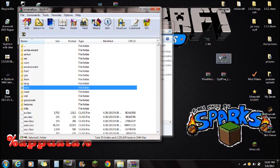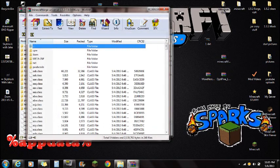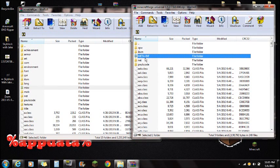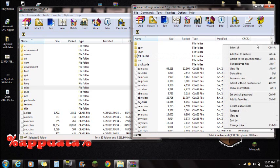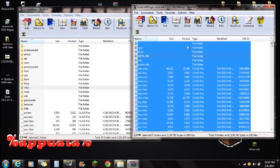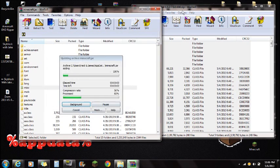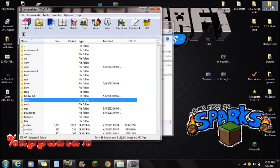Now open the Minecraft Forge Universal that you downloaded. Move it aside and you're going to see its META-INF folder — leave that, because it's actually part of Forge and you need it. Right-click, select all, and drag all these files right into the Minecraft.jar with WinRAR. Wait for it to finish, push OK, and you're done with Minecraft Forge — you can close that.